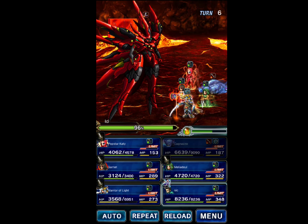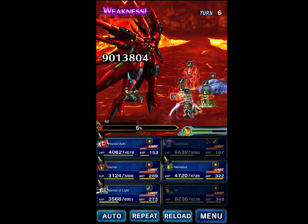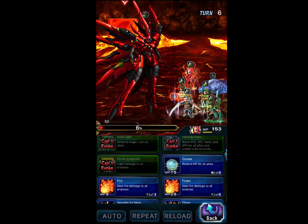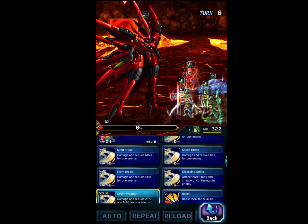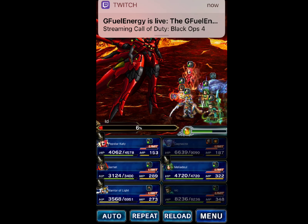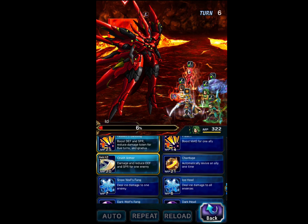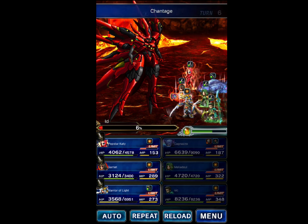Now Sid will use his Jump — hopefully this will one-shot the boss. Unfortunately it didn't. Meliadoul is going to use her Re-Raise on Warrior of Light.